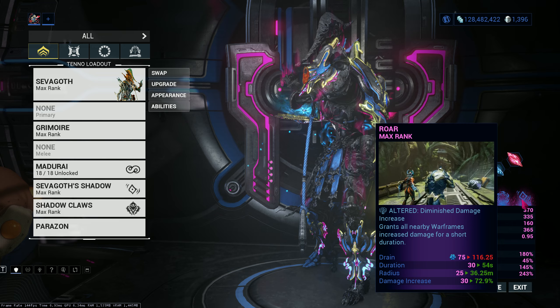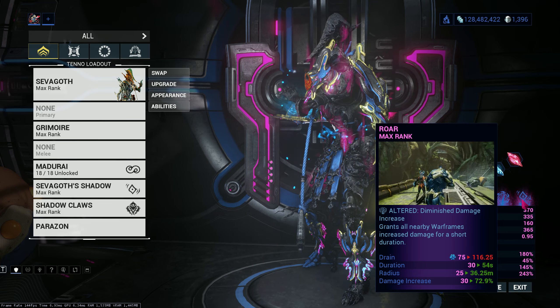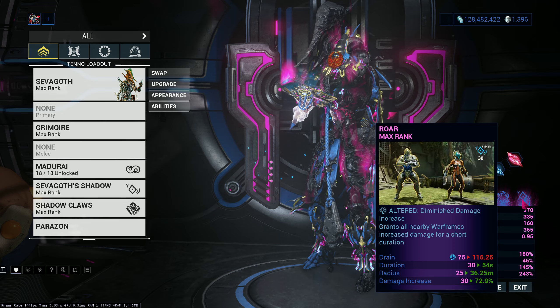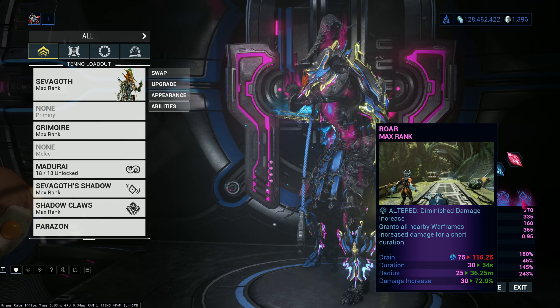Or, if you want a higher scaling build, you can either use Terrify or Pillage. You can also use Open the Eyes if you want to — that's just a slower armor strip, but it works. Definitely Pillage though, that's the best one.